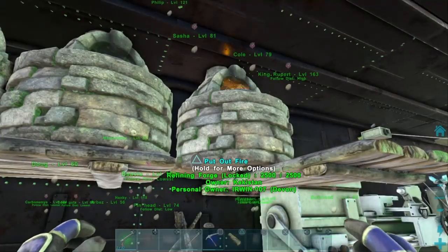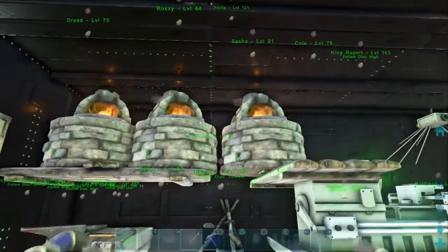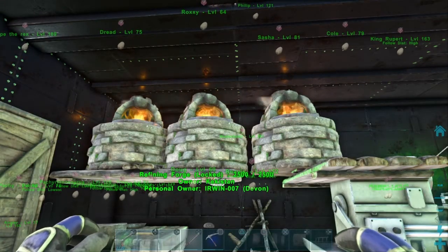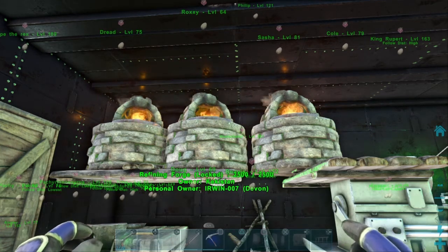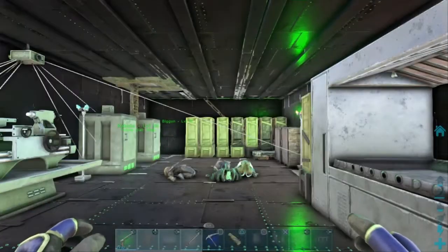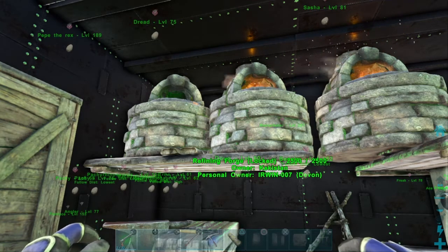So we're going to go from spark powder to wood to thatch to show you how long each burns. All we're going to do is sit back and wait. Remember, the only thing I can put into forges is fuel — I can't put metal ingots back in. Right there, thatch just burned out, so that one's done. We're going to wait till everything is finished.